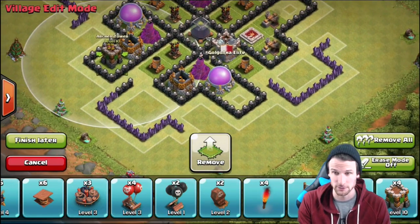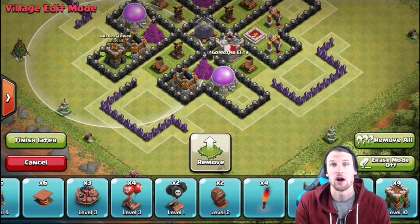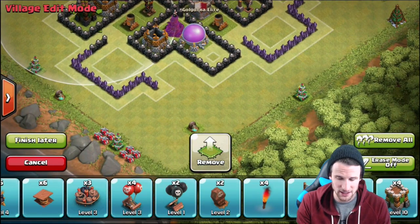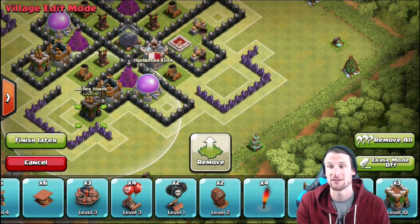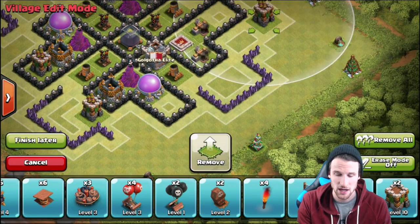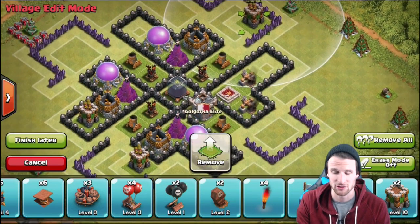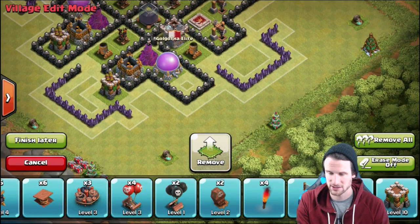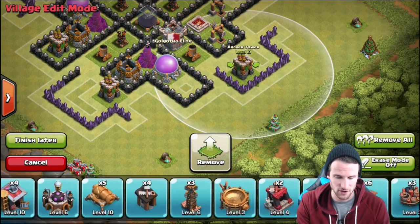We're going to bring in the rest of our defenses now. As I always say, it's important to go archer tower, cannon, archer, cannon, archer, cannon all the way around your base. That way you have enough point defenses surrounding your base so it's going to be protected on all sides - both air defense coverage and ground defense from the cannons. That other archer tower is going to go right here, and that'll be it for archer towers.